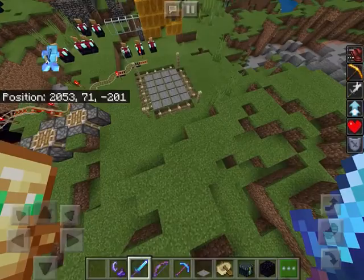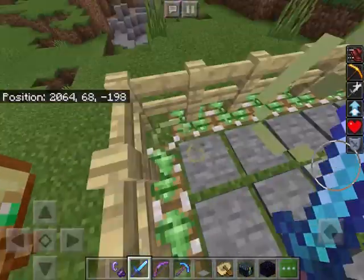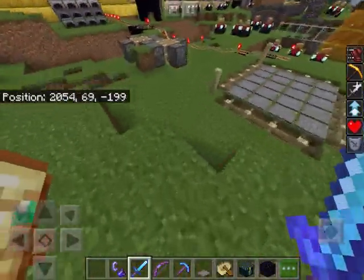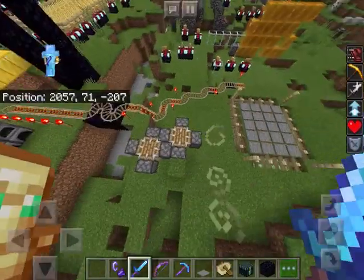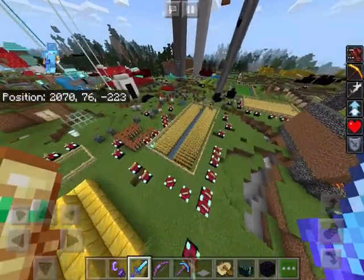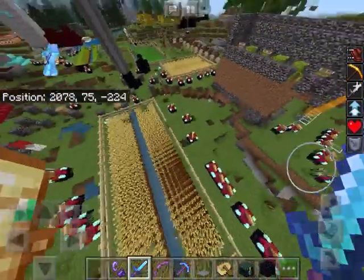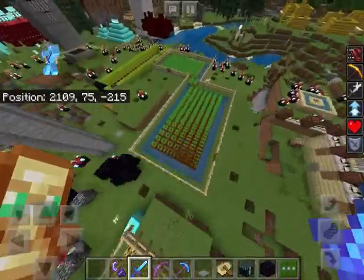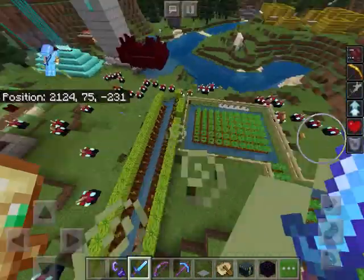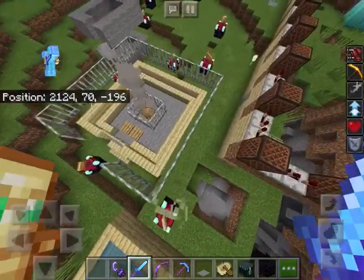I had an animal trap here, but there was one animal in here that wouldn't be able to get out. Here we have a smaller wheat farm, another smaller wheat farm, carrot farm and some pellets. Hotchop and a campfire.